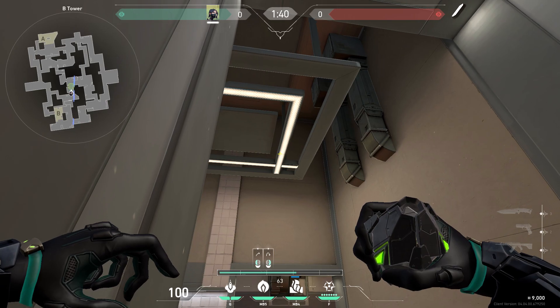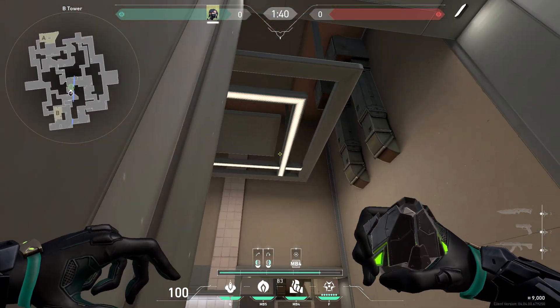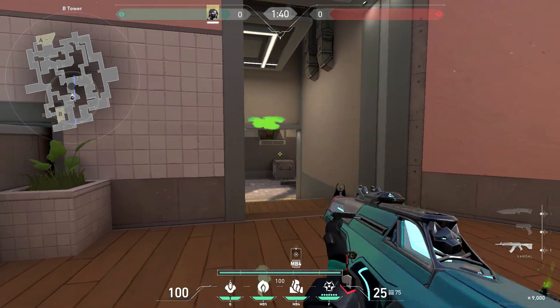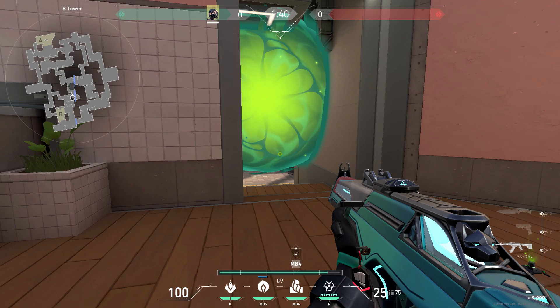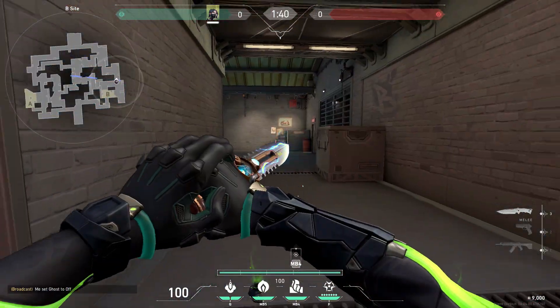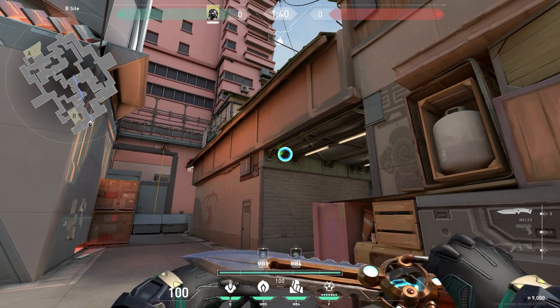Stand on the top step, aim towards this corner on the ceiling, move your crosshair towards the light and throw. For B main, a one-way you can throw is standing here in the corner by this box, aim towards this corner, then throw.